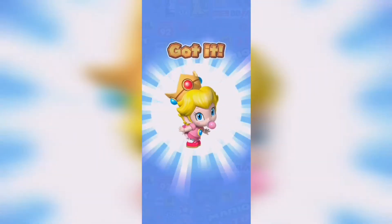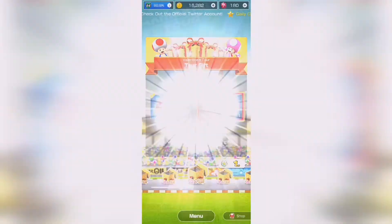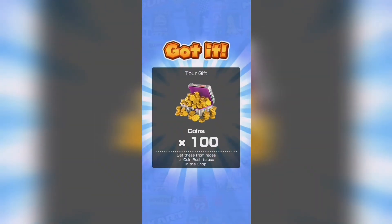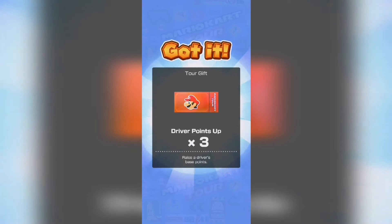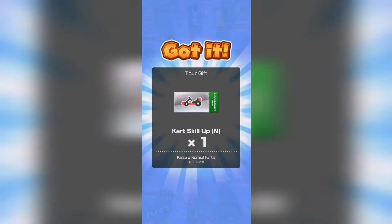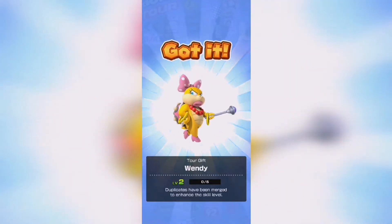Rubies. Baby Peach! Definitely needed them. It's nice to see all these rubies. Oh look at all these coins. We're getting close to a high-end soon. I've got another Wendy.